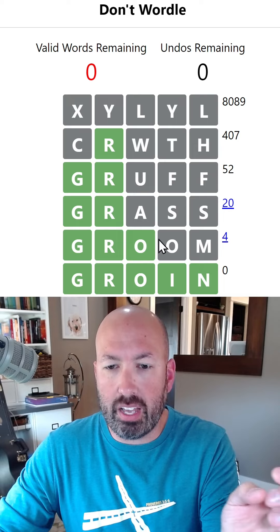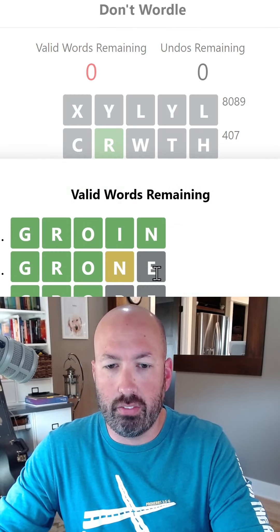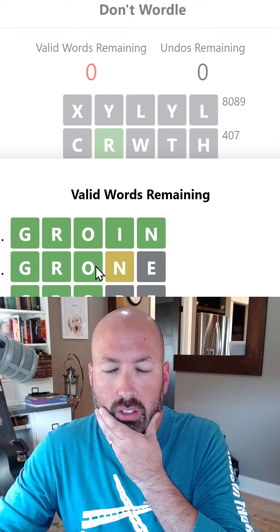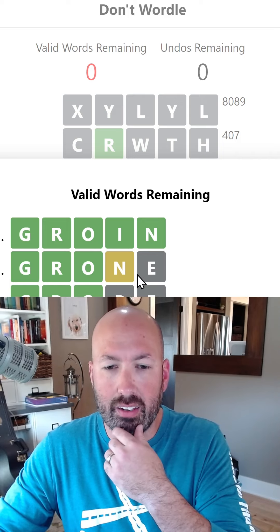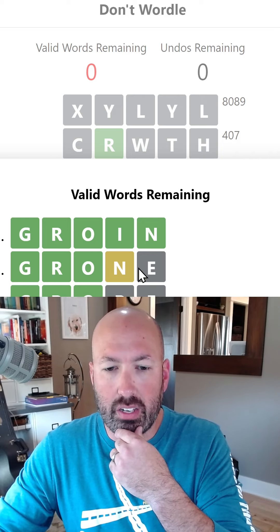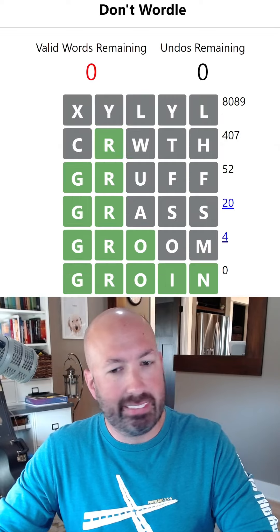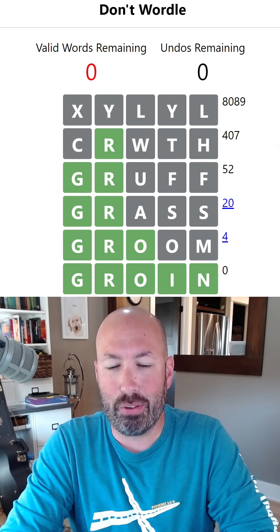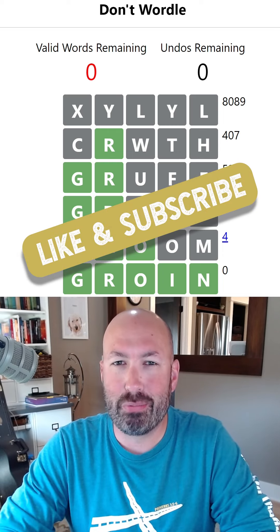Almost forgot — some people commented last time that once you've finished, you can actually click on these numbers over here and it will give you the list of words. GROAN with an N-E? I don't know what that word is — I know GROAN with an A-N, but I don't know GROAN with an N-E. Interesting. So that's what the other one was: I had GROAN, GROPE, and GROVE, but not GRONE. Let me know how you did with this Don't Wordle and if you managed to not Wordle. Be sure to like and subscribe, and I'll see you again soon with some more puzzles.